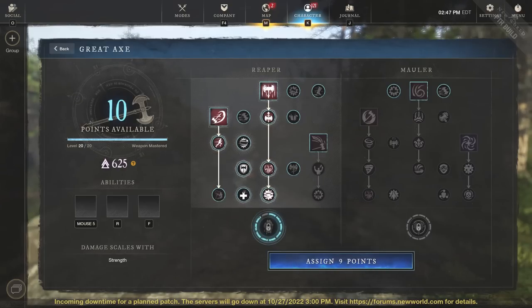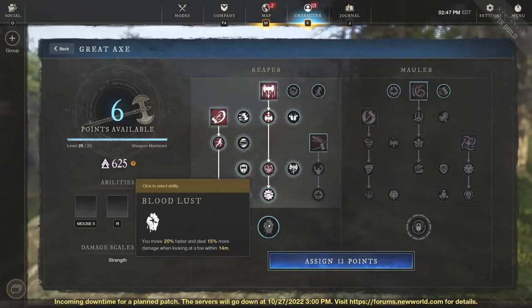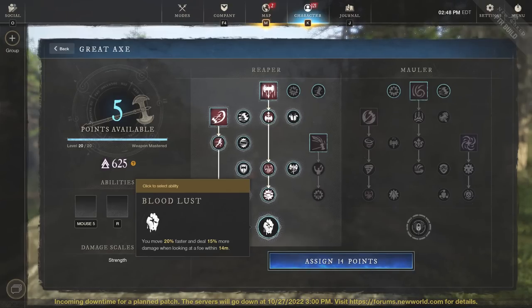We can also take a look at Bloodlust — you move 20% faster and deal 15% more damage when looking at a foe within 14 meters. So mobility is just king with the Great Axe Hatchet. Nobody can catch you if you're PvP flagged and you don't want to fight them because they're in a group of five or something, and they also can't really do anything to you if you are on top of them.